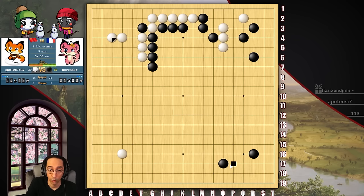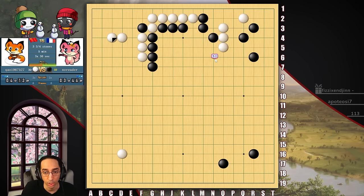Now we're going to talk about attacking a weak group. How do we attack a weak group? The first step is to decide: are you attacking for profit, or attacking to kill? A profit attack is like maybe here or here or here. A killing attack, we're flat out capping this thing and trying to murder it. I don't recommend attacking for the kill — that's really tough to do. So I'm just going to take 5 lines of territory and call it a day.